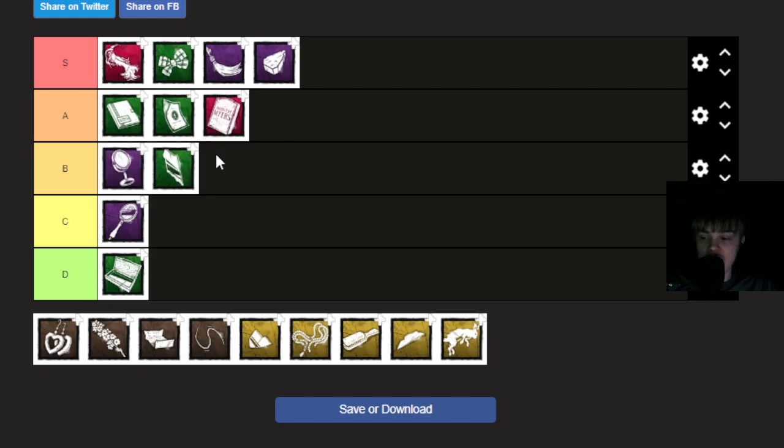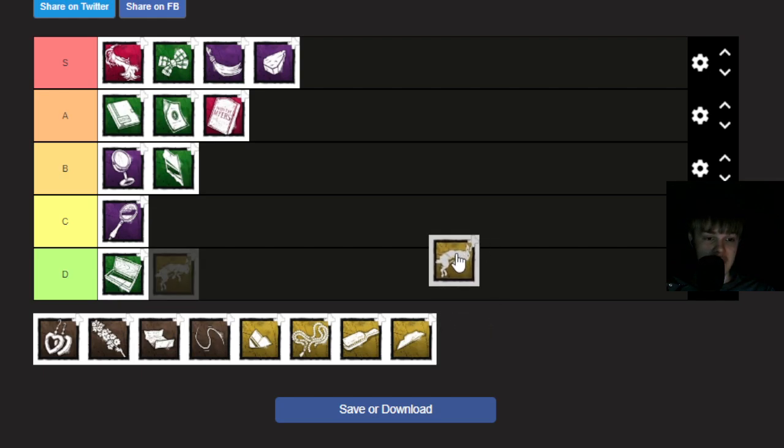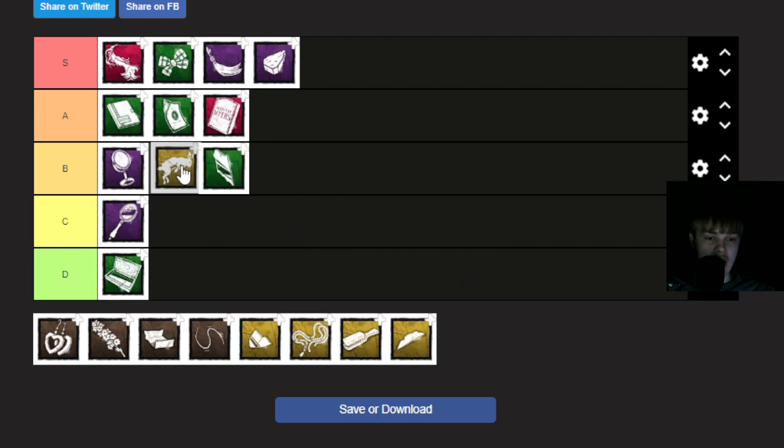Dead Rabbit decreases terror radius in Evil Within 2 by 25% and increases terror radius in Evil Within 3 by 25%. So instead of having 16 meters terror radius in Evil Within 2, you'll have 12 meters. And instead of 32 meters in Evil Within 3, you'll have around 40 meters. You're going to be in Evil Within 2 more than Evil Within 3, so it's a mid-tier add-on.